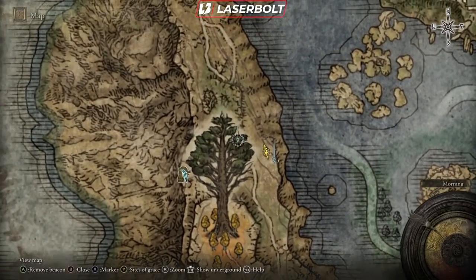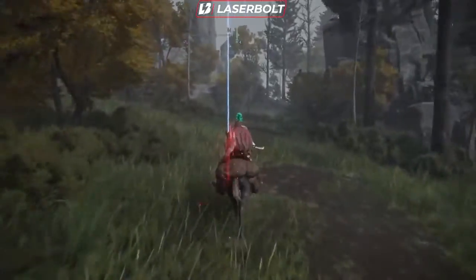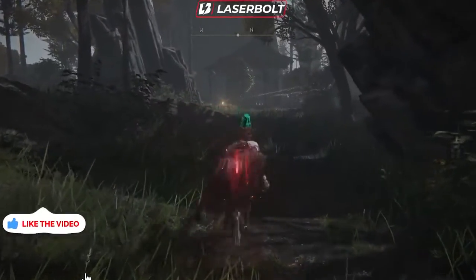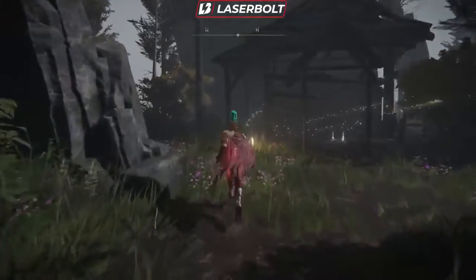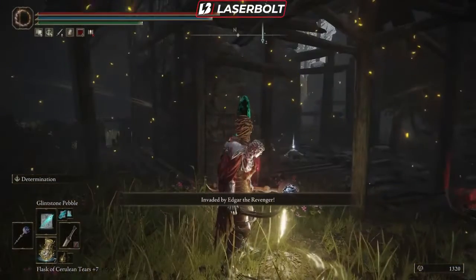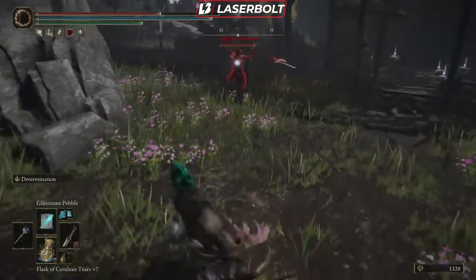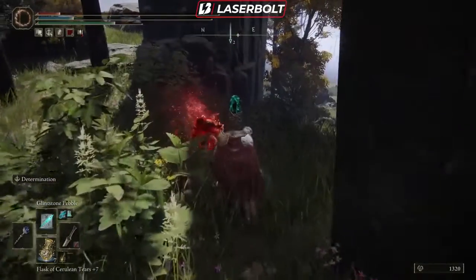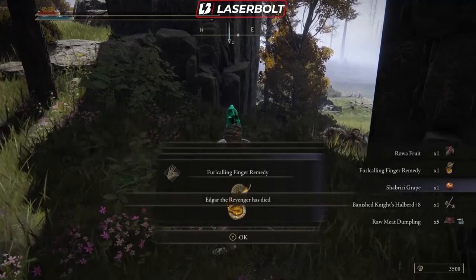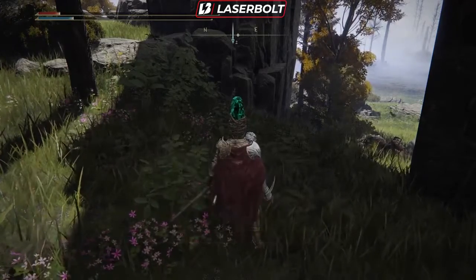Once you're in the marked location, you're going to have to go a little bit further up. Look for structures that look like little shacks and head in here — here's the Site of Grace I was talking about. Hit this Site of Grace and restore everything: your health, your FP, everything you can. As I was trying to explain this, this guy decided to invade me. Once we kill him we should be good — he's going to drop us a lot of stuff, including the Bknight Halberd and all that good stuff. Once we did this, we've pretty much completed the quest line.